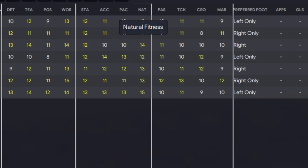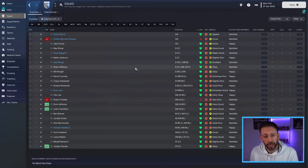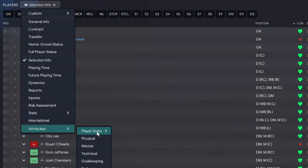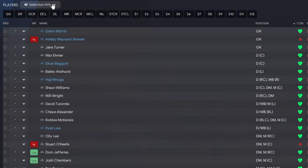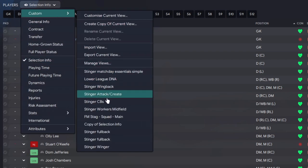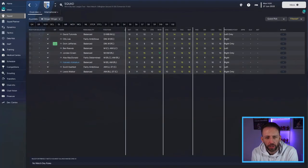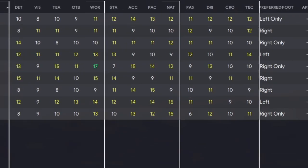On the more technical side for fullbacks, we've got passing, tackling, crossing, and marking. We do the same for wingers using a custom view - 'Stinger Winger' - filtering down. Numbers-wise we've got a good spread, and I'm pretty happy with the attribute levels at this level, some even in the high teens. Foot-wise, we could do with an extra left footer, but the attributes look good overall - wingers shouldn't be a problem.